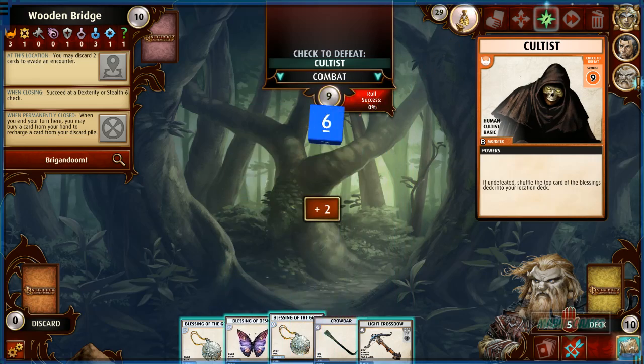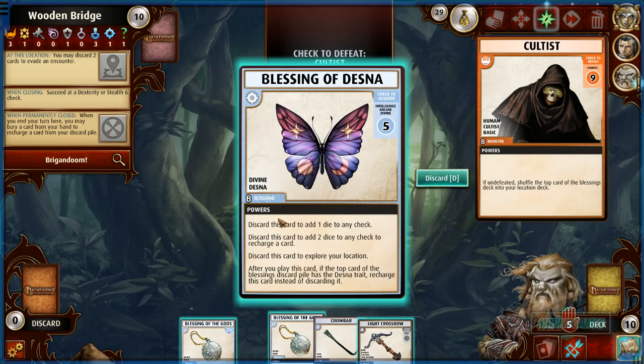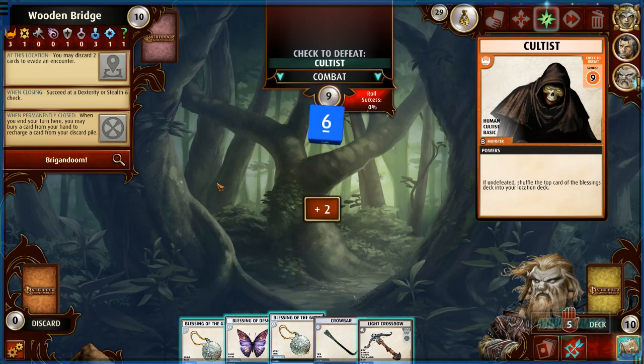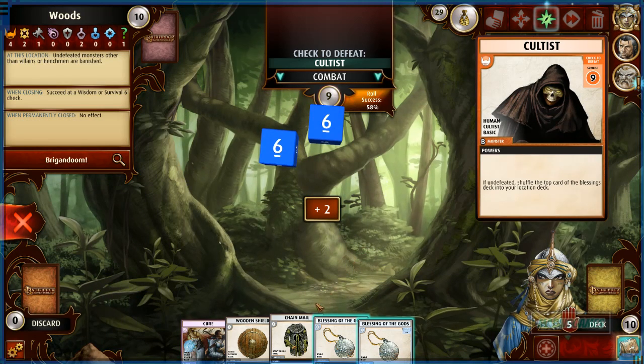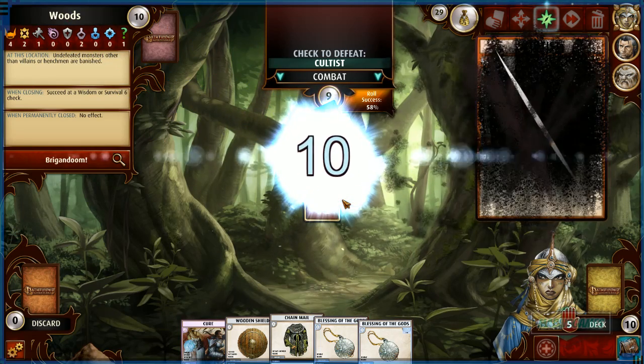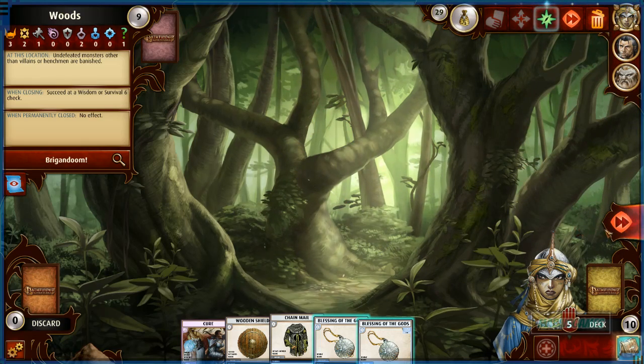Blessing of Desna is up here so we can activate that extra recharge ability — really good. He has two cards and a light crossbow. If we lose here we shuffle the top card of the blessings deck. I'll activate one blessing to give her a good chance at winning. Come on please — and we got it with a nice 10! Get wrecked. I want to hold on to our blessings.